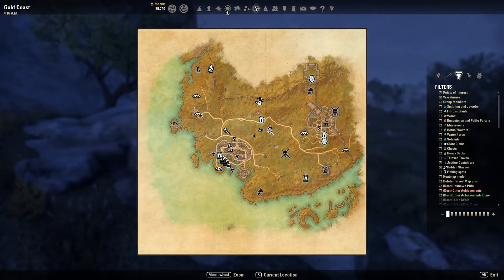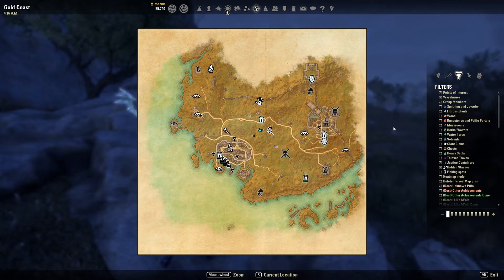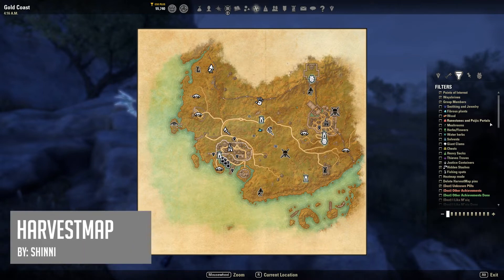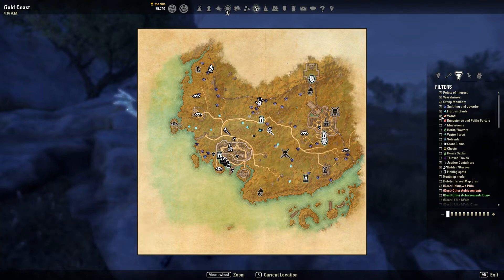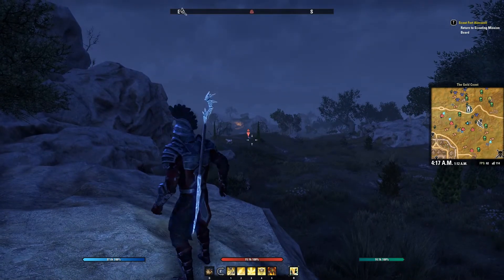Our next add-on takes us out into the field. I've left the house and we're standing outside the wayshrine in the Gold Coast. This one is Harvest Map — extremely useful if you are harvesting materials. Under the filters pane you'll see a couple new options, and as I turn them on the map is getting busier. This is our collection of things like wood, fibrous plants, etc., that we found out in the world and harvested. This map gets pretty crazy, which is why sometimes I'll disable them depending on what my purpose is out in the field. You can see on the map what looks like runes and plants and other things.